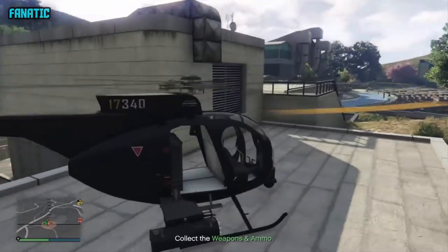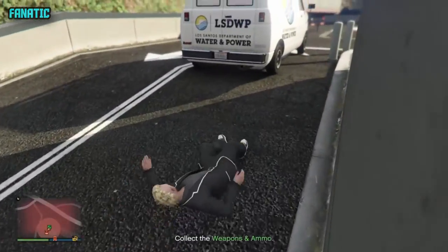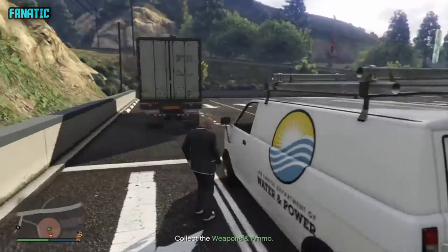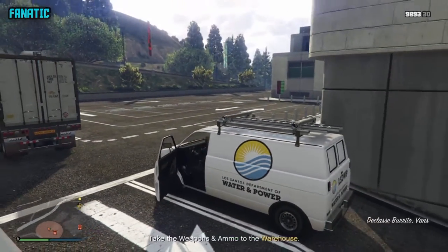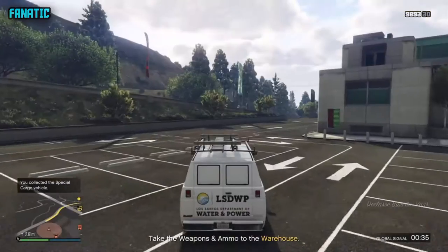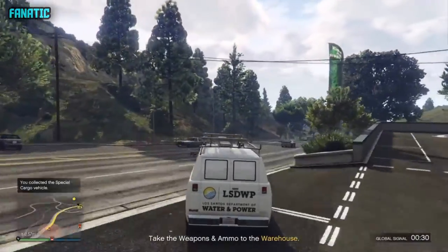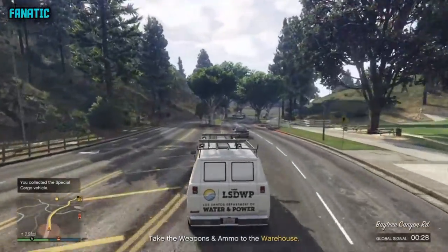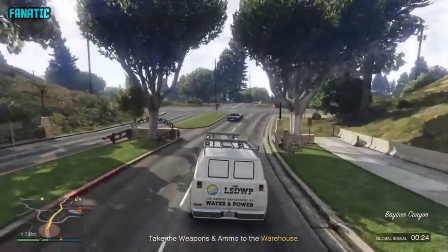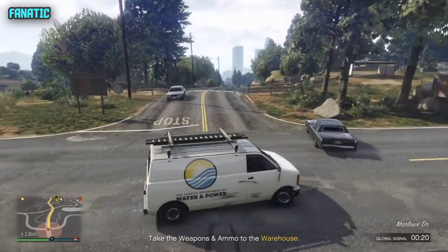Once the cargo is inside a vehicle you can't take it separately — it's already inside. A good tip: if the mission requires you to grab a crate that's not in a vehicle, use your chopper or something like an Insurgent. Now that we're here the NPCs are coming — we're just going to drive to the warehouse.